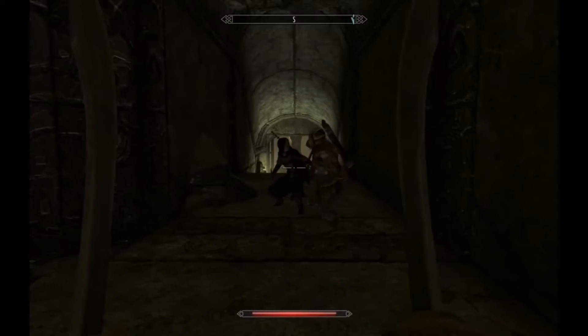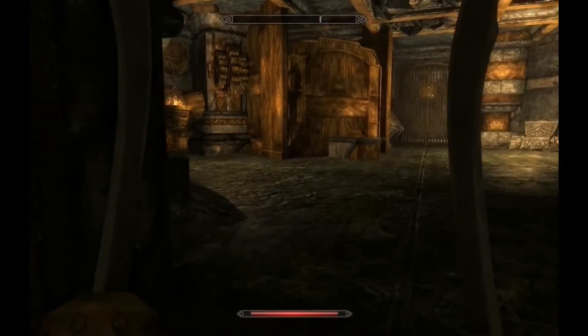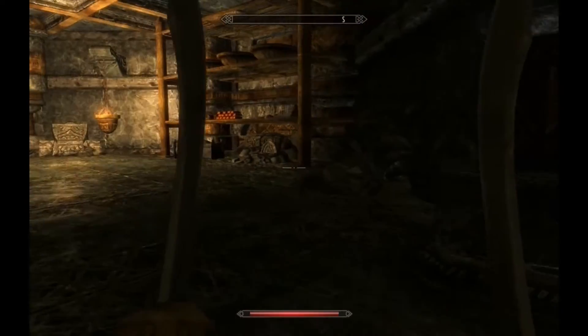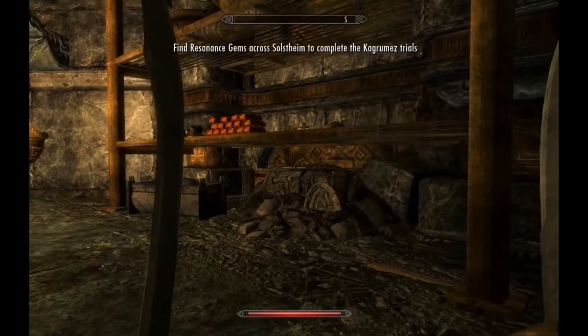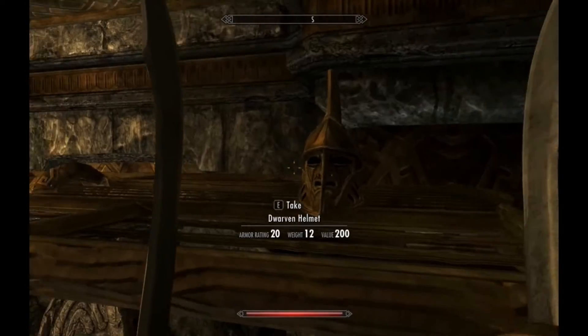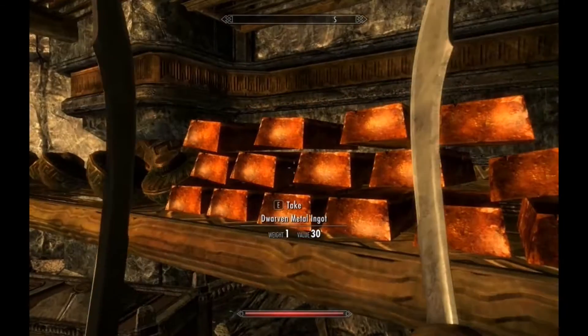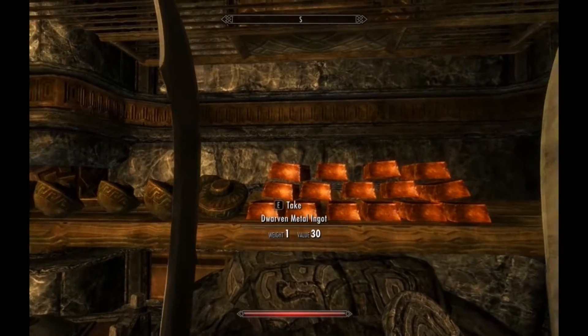Kill a dragon back home. Check up on the house. See how Allison is doing — he's a little young to be left on his own. Oh, what's over here? Find resonance gems to complete Kagrumez's trials — I have to find them across the world. Dwarven metal ingots — wow, I'm going to take these.